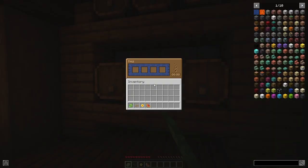Then you can insert the item combination necessary for the drink you want to brew. I recommend installing Just Enough Items so you can easily look up all the recipes. After adding water and the items, it will take 15 minutes for the brewing process to finish.